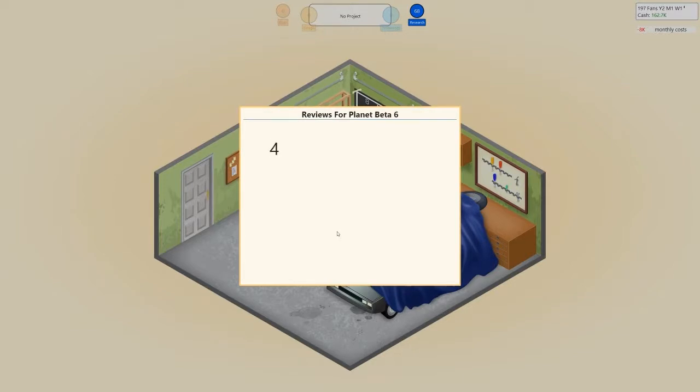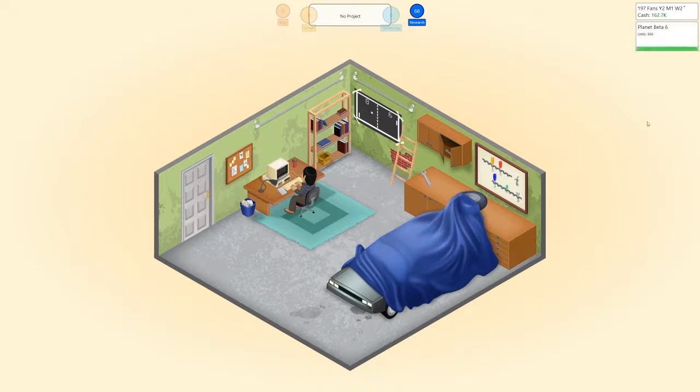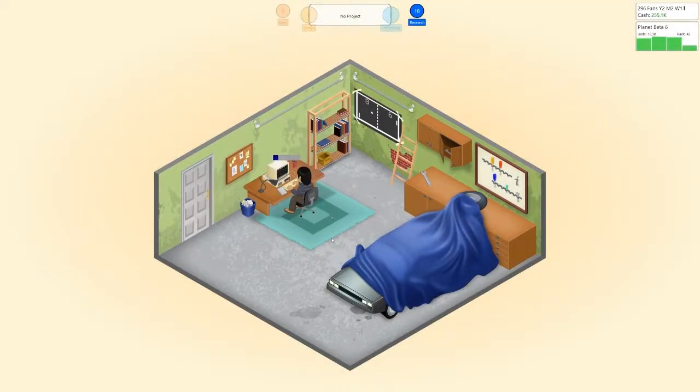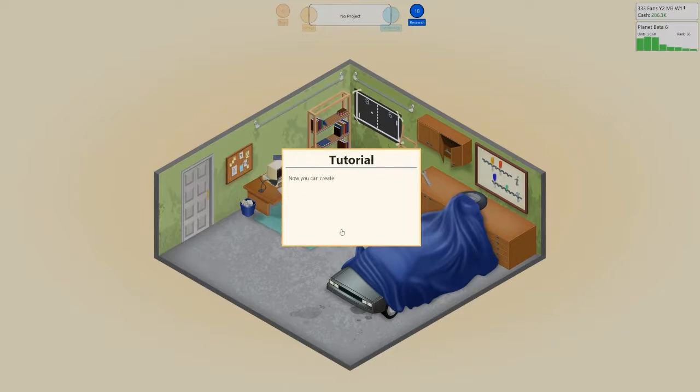The first reviews came in. Star Games said it was a nice experience. Informed Gamer thought it was quirky but good. Game Hero said it was enjoyable. All Games said it was beautiful. Not too bad — not as good as the last one's first week sales, but still better than our first. Over 10,000 — while this is happening, let's start making our custom game engine. You have successfully researched custom game engine. You can now create your own game engines.